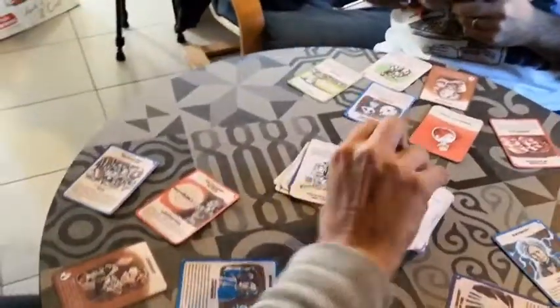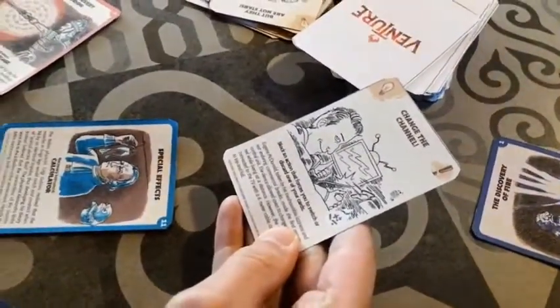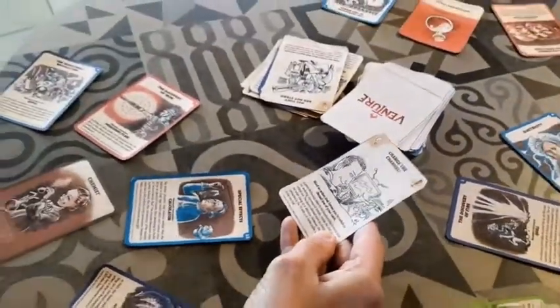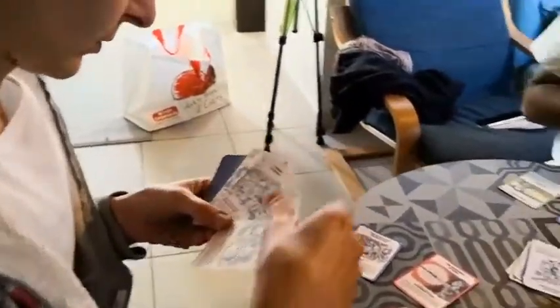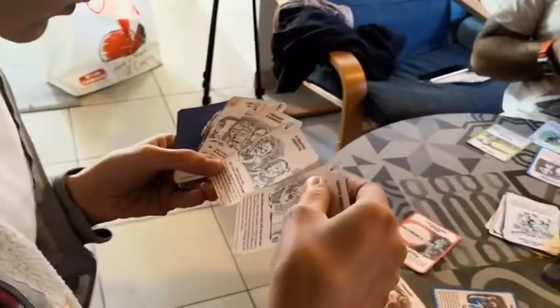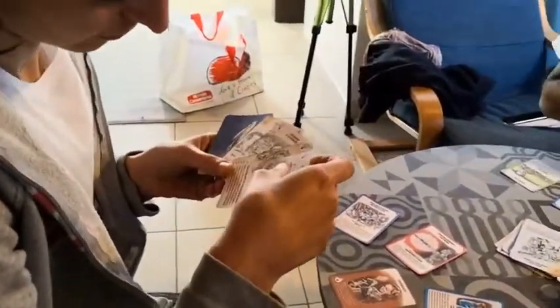Phase one — Paola draws the first card. Another card with the light bulb off. She decides to either keep it or use it. Being an on-the-spot card, she takes it in her hand. She now has two actions to play.